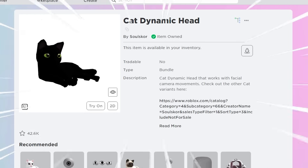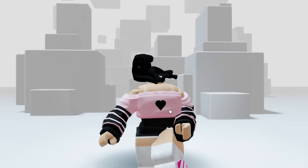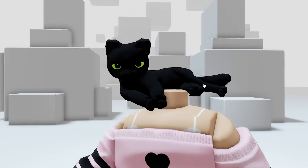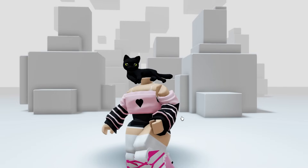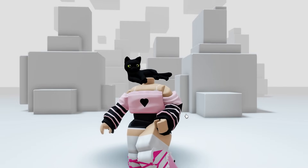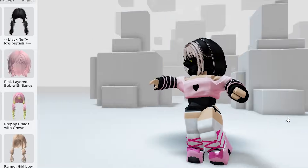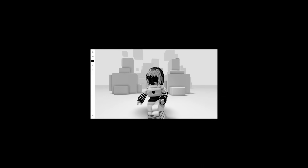Next up, we have this super cute dynamic head which low-key gives headless. It is called the Cat Dynamic Head. As you guys can see, it literally just sits there. It blinks and all — it's so cute. You basically just have no head and it's just a cat. If you want headless but you want a cutesy little headless, this is the way to go. This also works with hair if you want — you can just have a little hairdo going on as your cat's sitting in your skull.